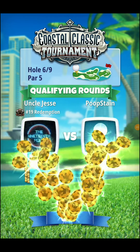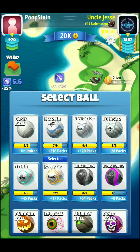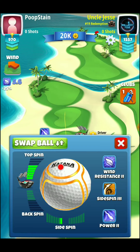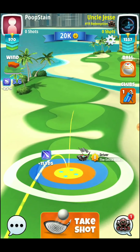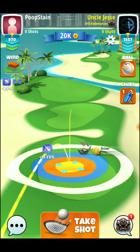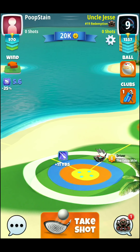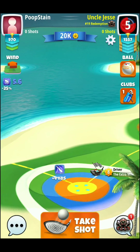We've got hole number 6, par 5. We're going to be playing this one with the Extra Mile and the Sniper. You can play it with a Katana ball or a Power 3 ball. We'll be playing the double bounce shot here on this hole — full top spin. We're actually going to go with some side spin to the left as well. We want it to bounce right about there. So 5.6 is going to be between 2 and 3 rings — just about not quite 3 rings — and then we're going to push up.